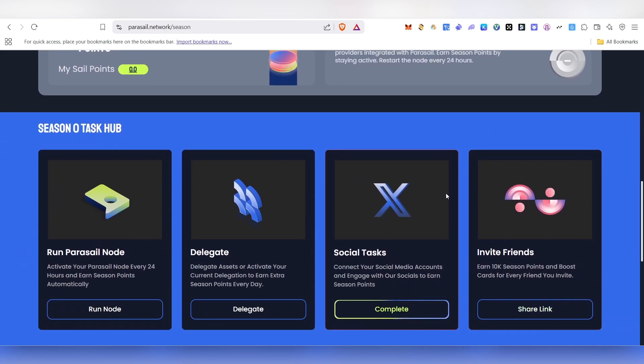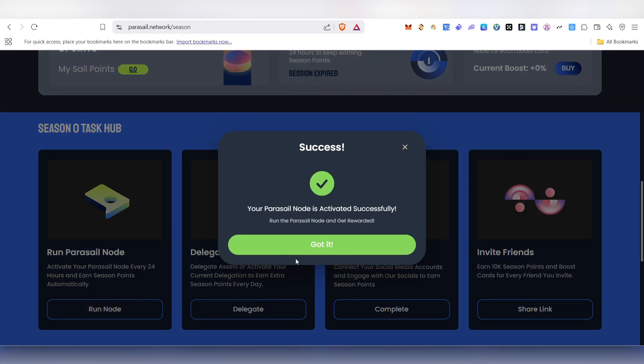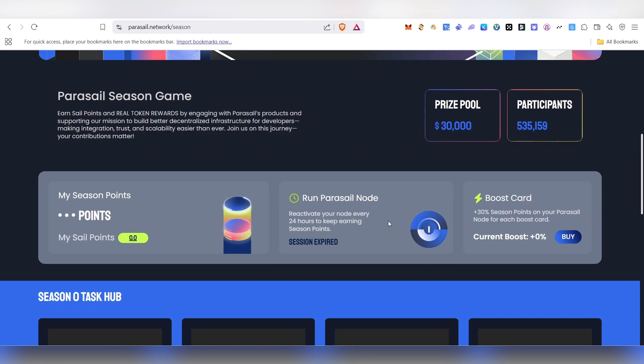Once connected, scroll down and you'll see the 'Run Node' option. Click on it and then click on 'Activate Parasail Node.' A success message will appear saying your Parasail node has been activated successfully. Click 'Got It' and your node will start running.